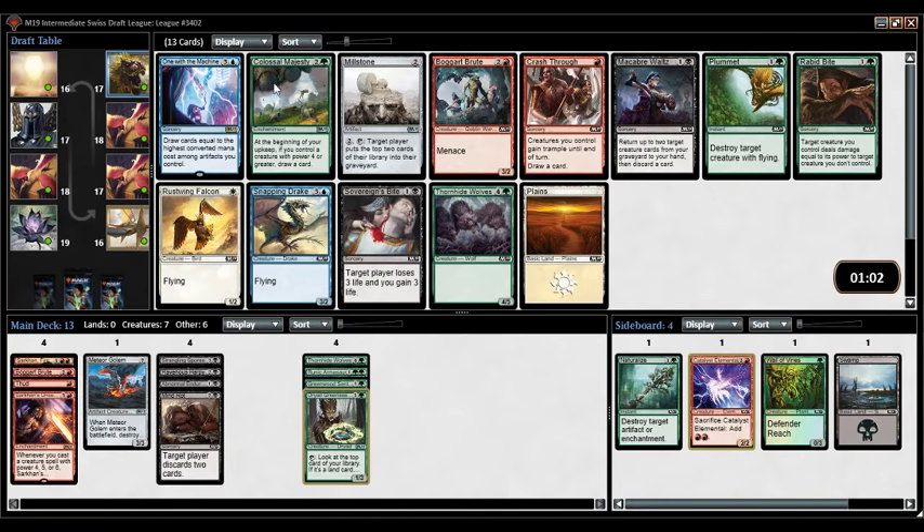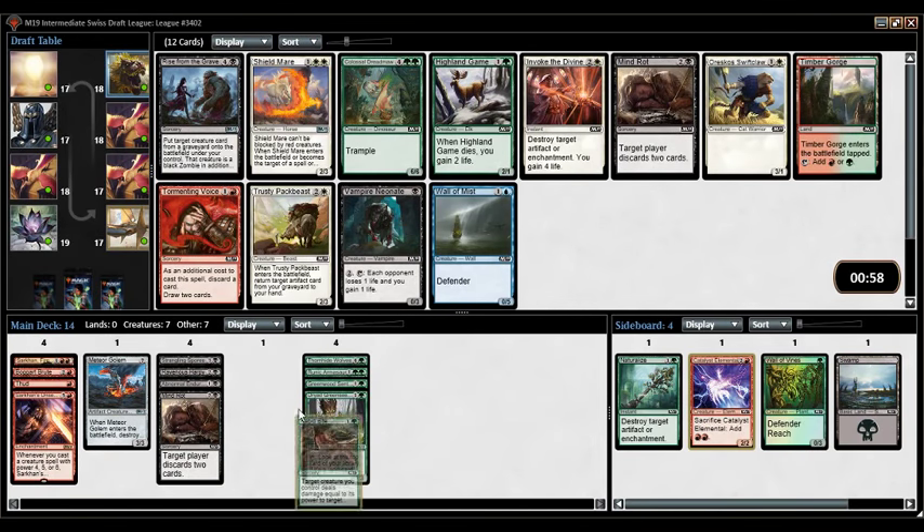Colossal Majesty as well — picking up Rabid Bite here. Looks like we're going to get a lot of green in this pack. Druid Greenseeker, Rabid Bite — although the person who passed Greenseeker took their rare. There's Colossal Majesty. I don't actually think I'm playing Sarkhan's Unsealing — I just don't have the cards for it at the moment. Things could go in a way where I end up with the cards for it, but it seems unlikely.